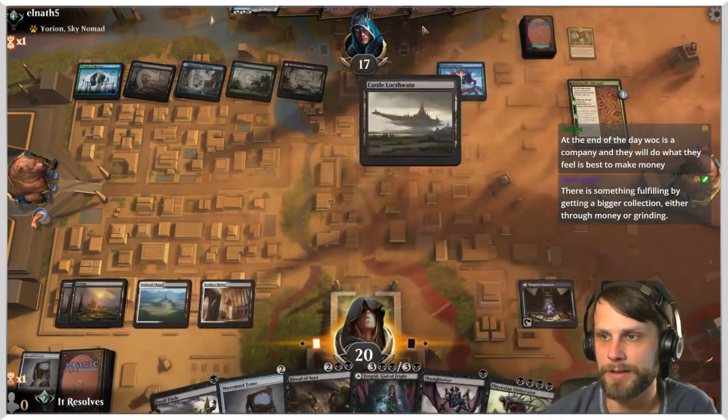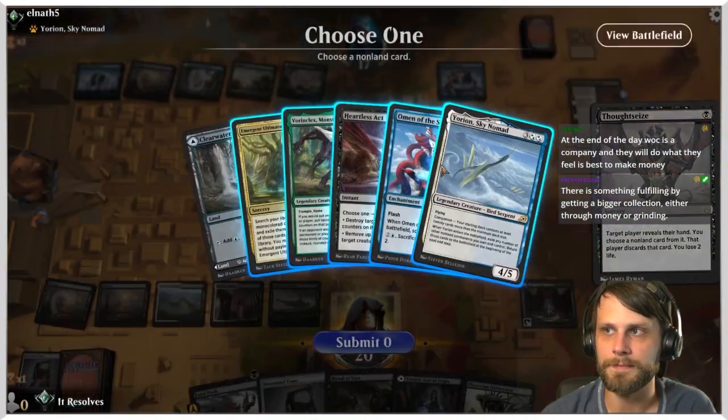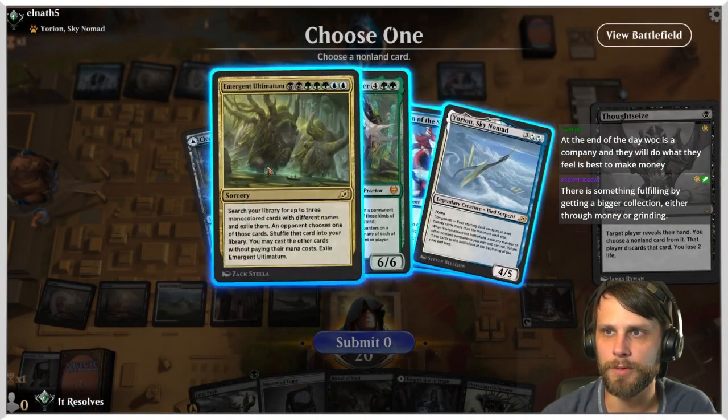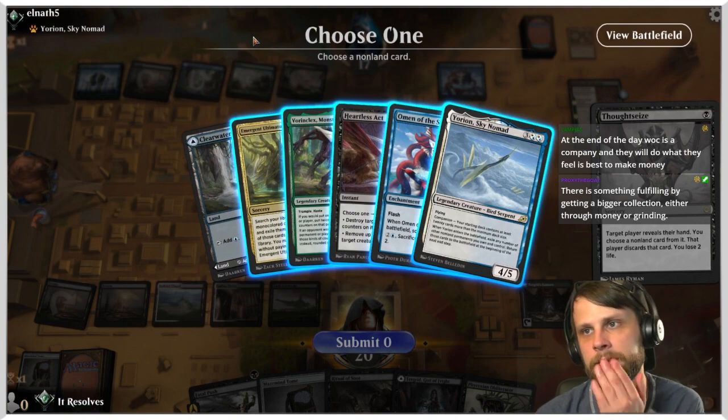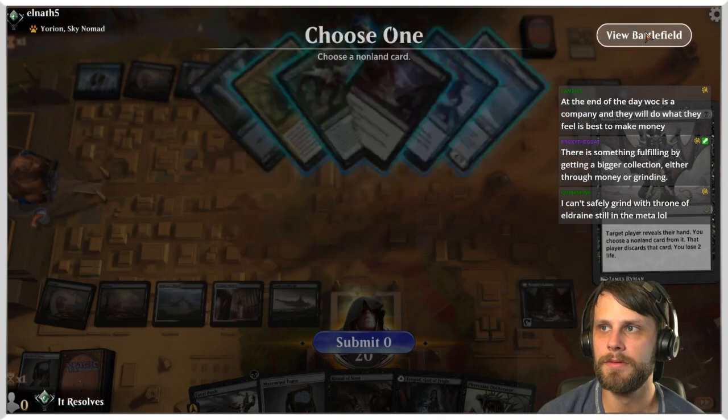They're going for the Tome — interesting, I'll keep the land. Let's try a Thoughtseize and see what they've got. Vorinclex might be the scary card here.